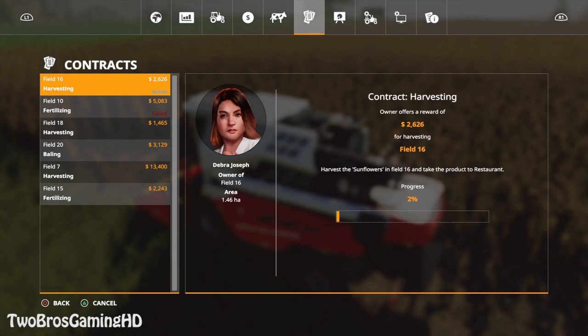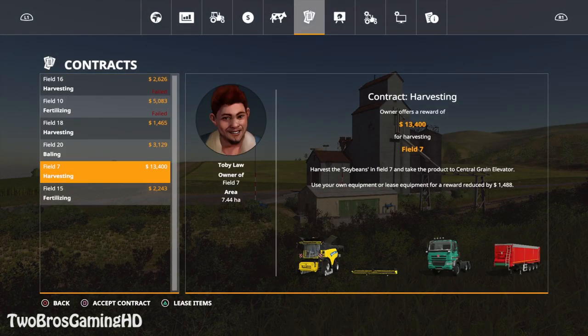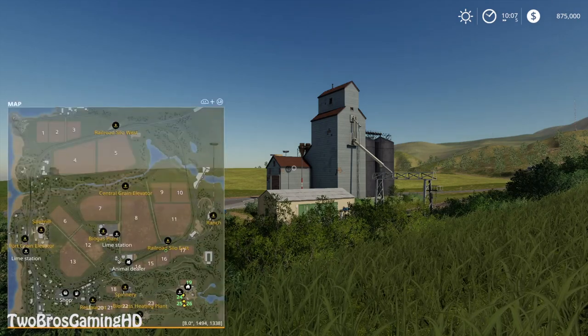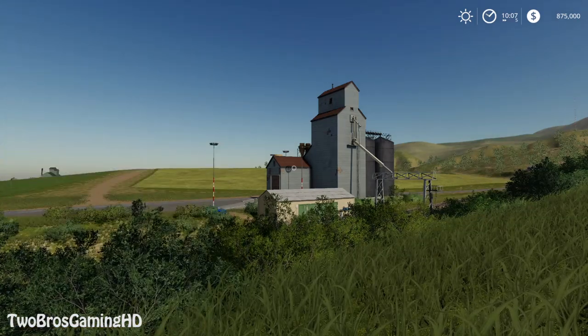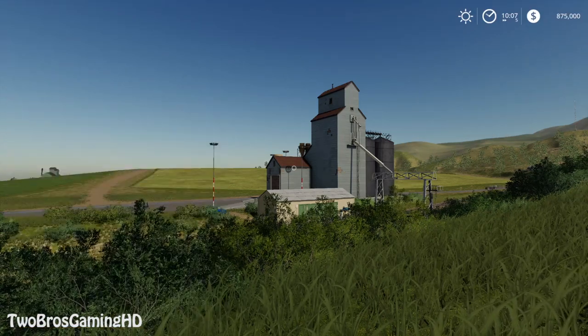I'm going to cancel this one. You can see there is other stuff available. You can collect a reward of $13,000 for harvesting field number 7. Field number 7 is pretty huge, so that is going to take some time.